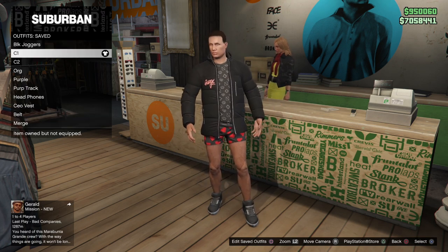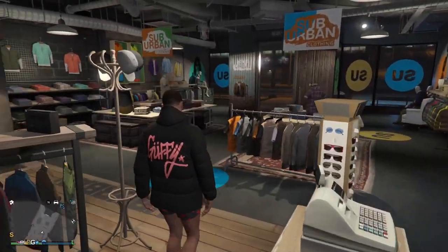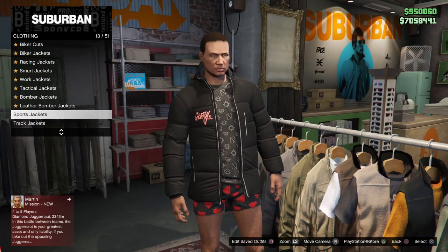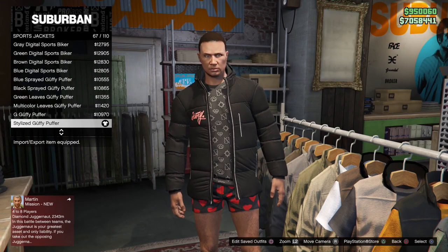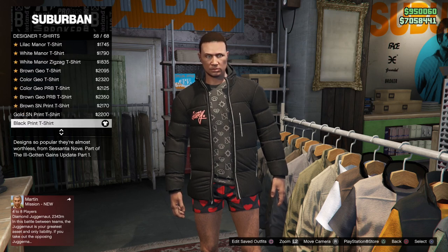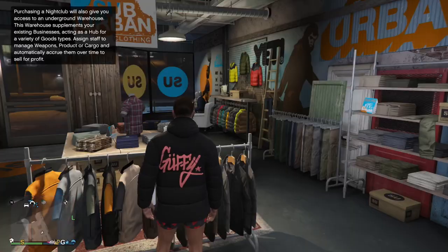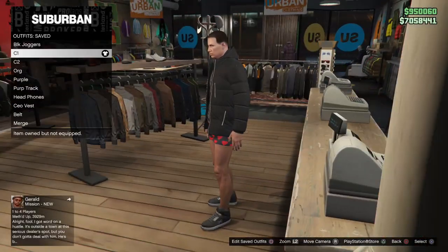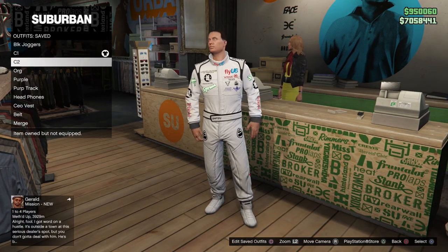I'm going to do the CEO vest which I've already gotten from the CEO glitch, the paramedic belt from the Husky job, and some joggers from the adversary mode. This is a brand new account so I had to get all of that before we got going. For the console one outfit, we want the stylized Guffy puffer number 67 of 110 — that's under sports jackets — and under designer t-shirts we want the black print t-shirt.